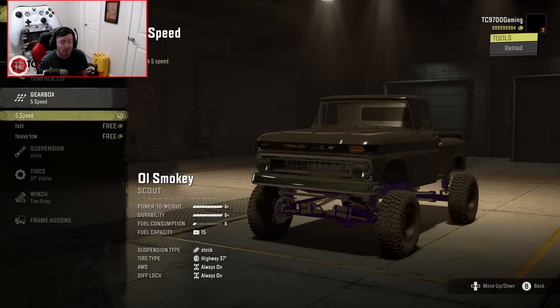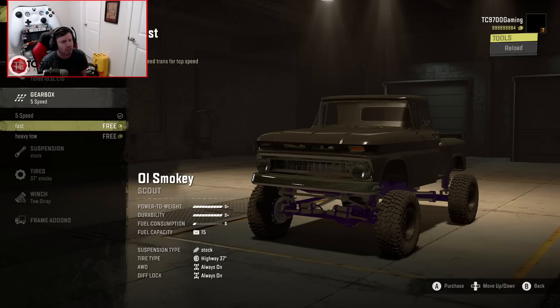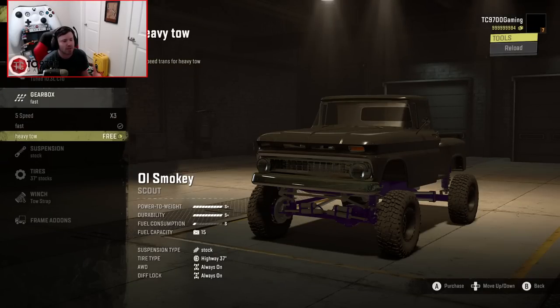Gearbox-wise, we've got the stock 5-speed, which is already really, really good if you're looking for a more vanilla-ish gameplay style. We're going to go with the fast transmission because it's still very versatile. But if you want a heavy tow option that you can use to pull goosenecks and stuff like that, there is a 10-speed for that as well.